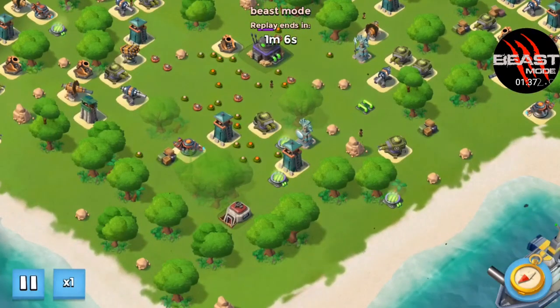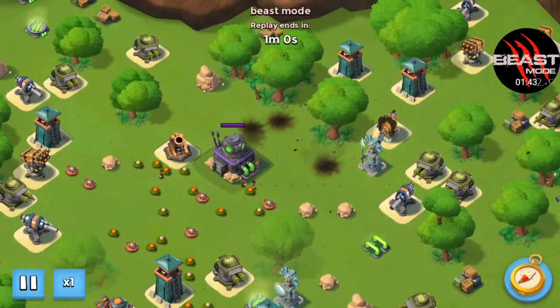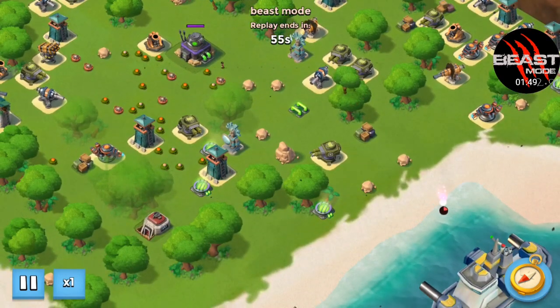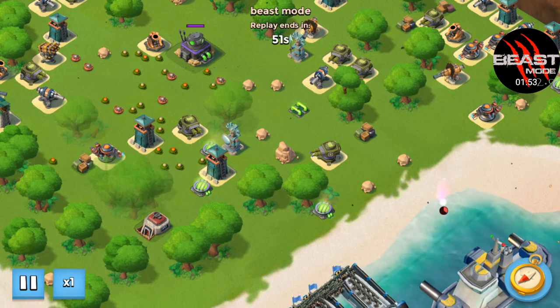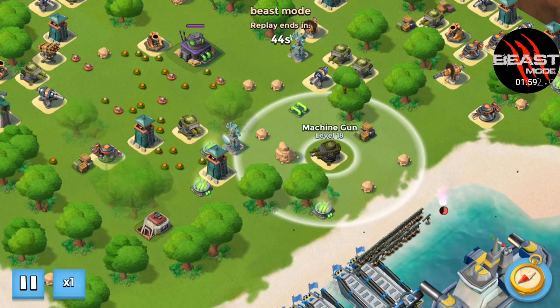Stage 5. No losses which is always nice — saves you a little bit of gold. Those mines had to go. Again they were all fairly high level, so you don't want to be walking through those Zookas and just losing everything before you even get there. Needed to smoke just a little bit lower on this one as the machine gun is just touching short.